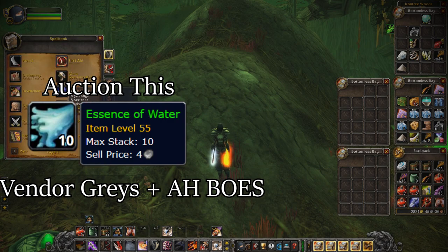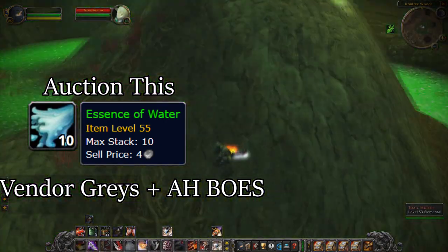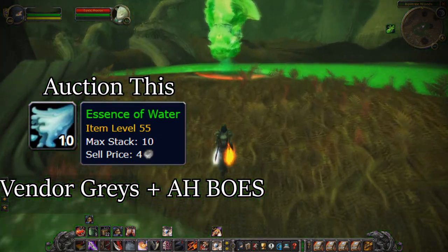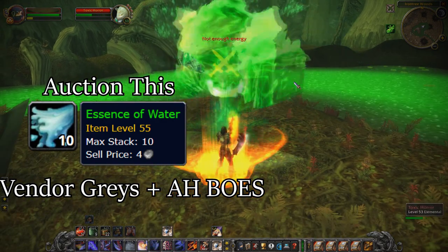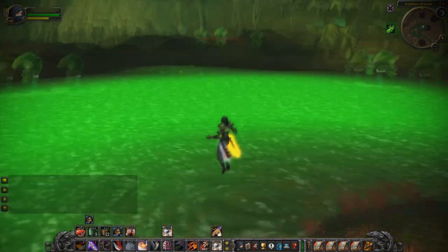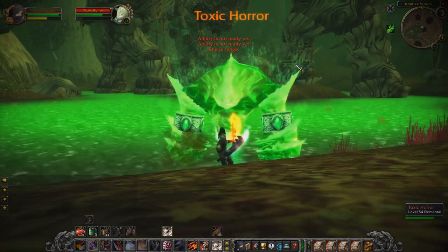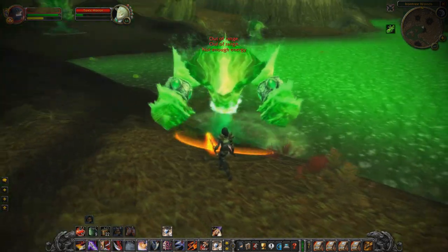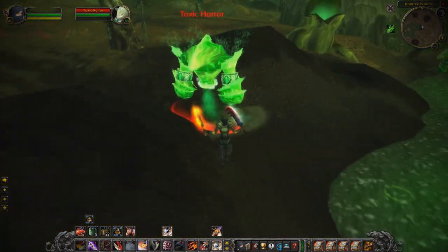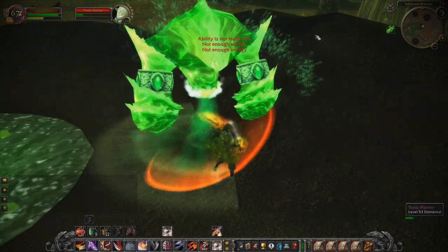Essence of Water prices vary based on what phase Classic WoW is in, but during almost every phase, Essence of Water will have a minimum value of 20 to 30 gold per hour based on the different recipes that require it. I like this spot for numerous reasons: it's in close proximity to the Jadefire Run spot which we'll discuss shortly, and it's one of the lesser popular spots to farm gold in Classic WoW. As long as you're the only one here and the auction house value is decent, you should make between 20 to 30 gold per hour based on the approximately 10% drop rate.